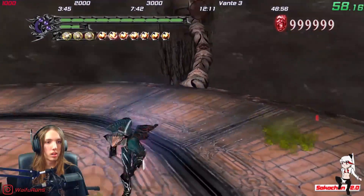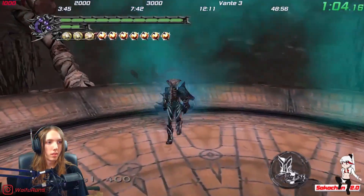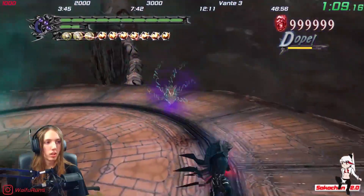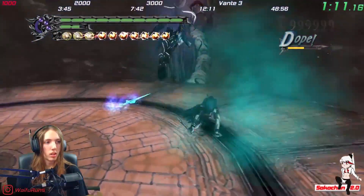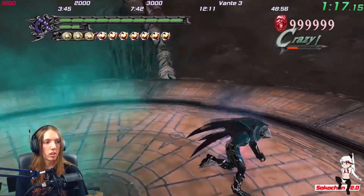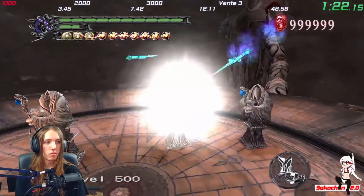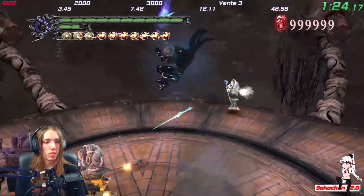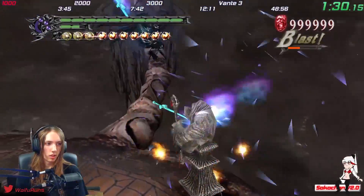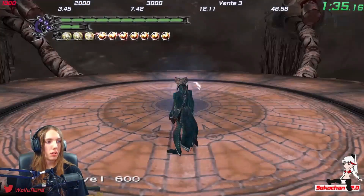The speedrun allows you to start Bloody Palace with anything you want unlocked, so generally it will start with the maximum amount of devil trigger, health, and all moves unlocked as well as super costume. Devil Trigger is a special form that increases the damage you do, the swing speed of your attacks, it regenerates your HP, and decreases the amount of damage you take on hit. Super costume allows you to have an unlimited supply of devil trigger at the expense of it no longer regenerating health. Bloody Palace forbids the use of items entirely, so it becomes a showcase of proper speed in killing enemies and bosses for about 45 minutes straight.